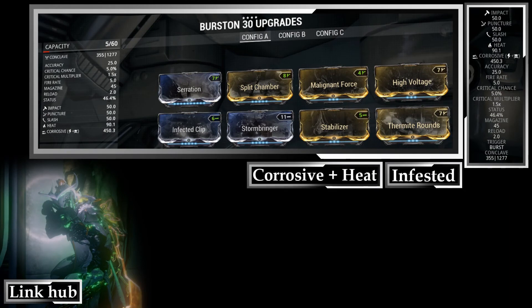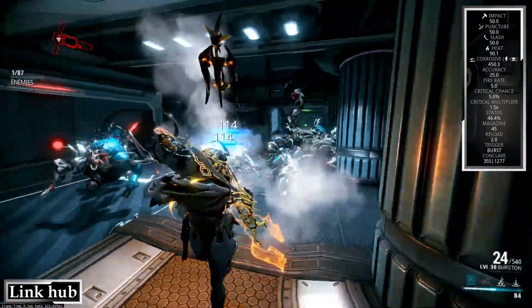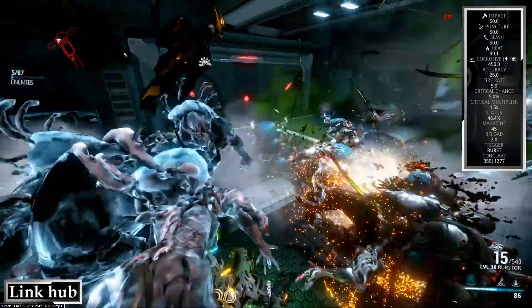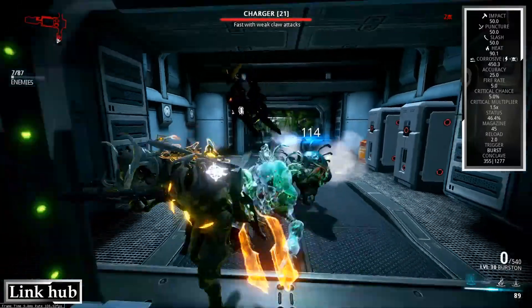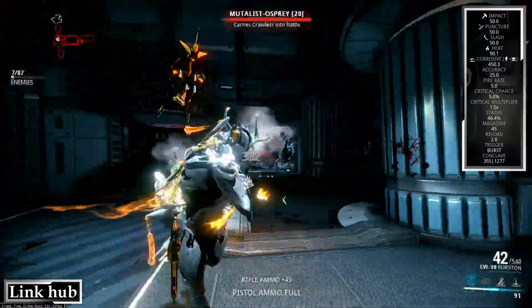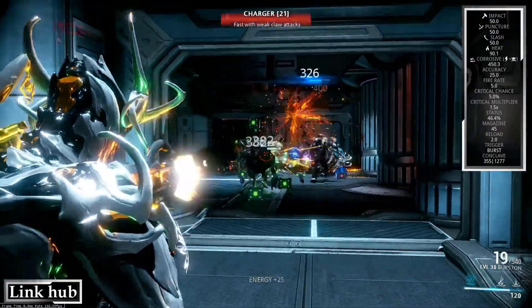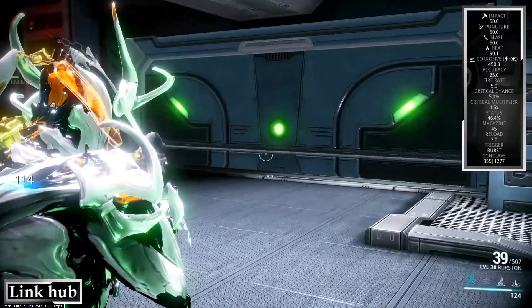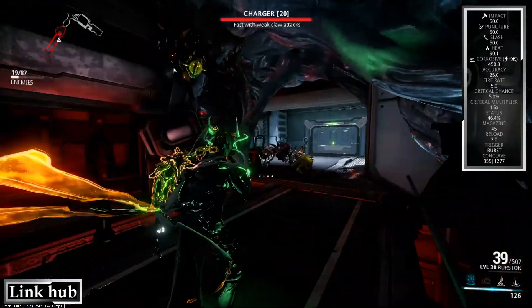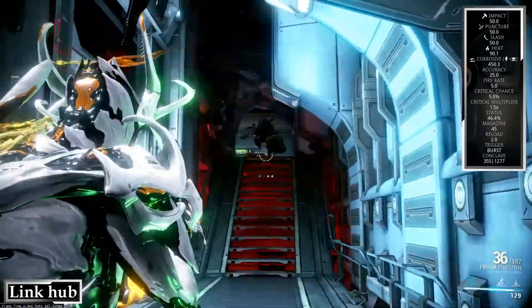So, let's talk about Corrosive and Heat for the Infested. And again, I know some of you might be asking, wait a minute — Corrosive and Heat for the Infested? Why not put Corrosive and Heat in the Void? Because with Heat, you still have that mini crowd control feature where the enemy's just waving their arms around. But here's the thing — I personally think the shield bypass, or shield bonus, is more helpful. Whereas for the Infested, you actually get Corrosive to fight Ancients, and Heat to fight everything else. So it's a lot more synergized.